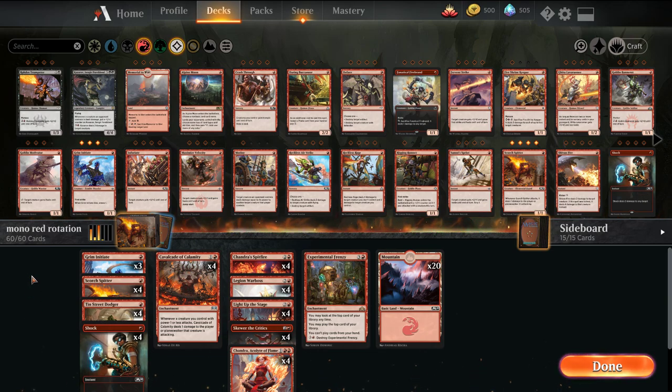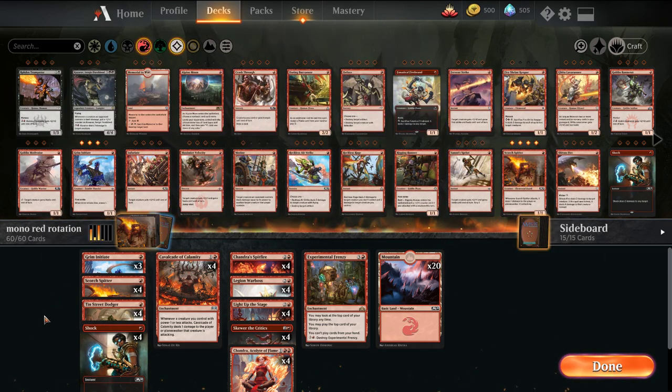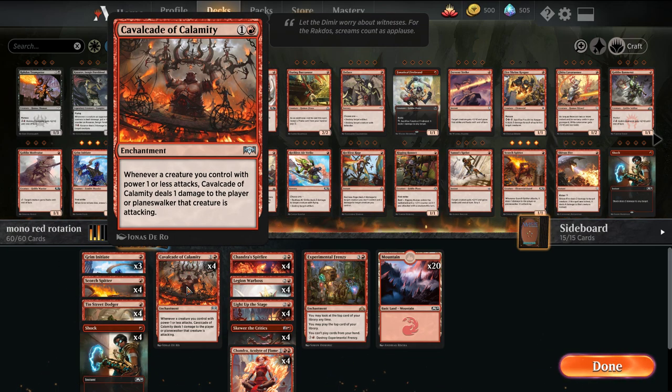An iteration of this already exists. We lose a couple of the 1-drops — Fanatical Firebrand, which is really good for the deck, and Shock, Lightning Strike, stuff like that. But we still have a good core of the deck. Cavalcade of Calamity wants you to attack with creatures with 1 power. Whenever you do, you get to deal 1 damage to target creature or planeswalker that you're attacking.